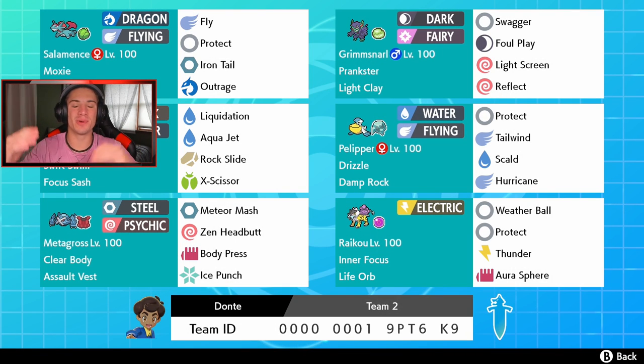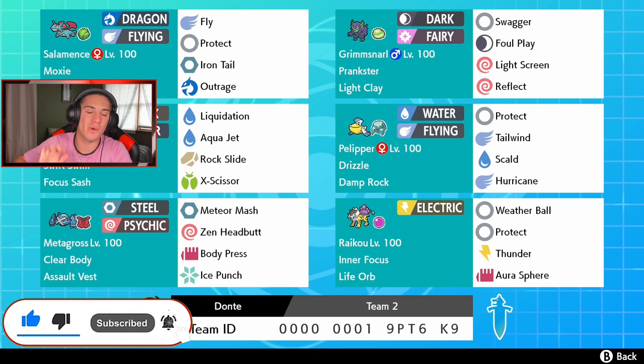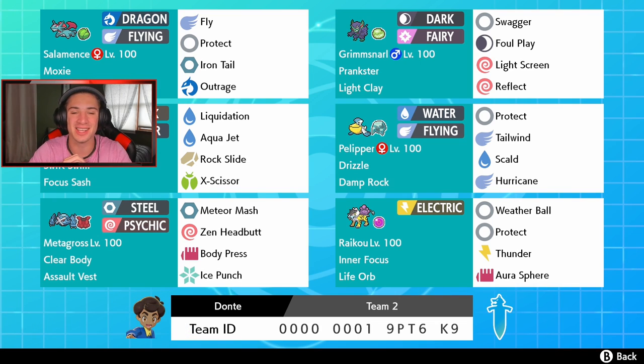What's going on YouTube, Jeans here bringing you guys some more content for Pokemon Sword and Shield. I'm excited for today's video — we got a Moxie Salamence and a Clear Body Metagross team. If you guys are hyped, make sure you support the channel by smashing that like button and clicking that big red subscribe button. This team consists of two Pokemon that were highly anticipated ever since the Crown Tundra was announced.